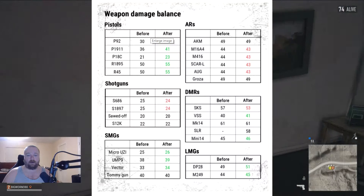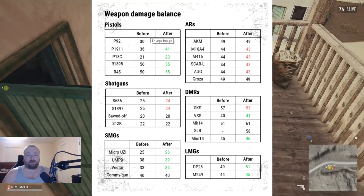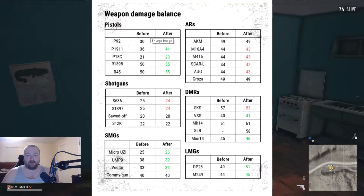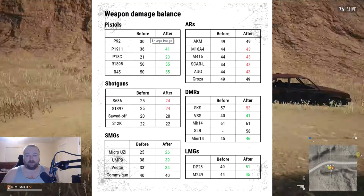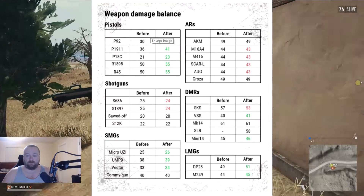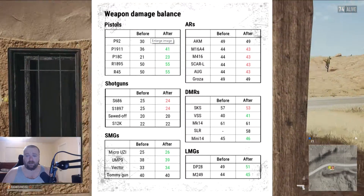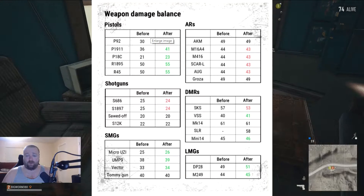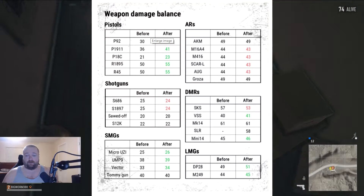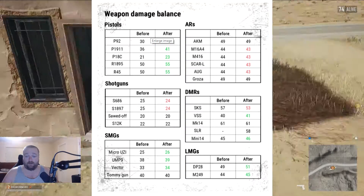All the pistols got a buff, most of the ARs got a nerf, and shotguns — the double barrel and the pump shotgun got a slight nerf of one point less. The sawed-off and the SK-12 stayed the same. The DMRs — designated marksman rifles — your SKS, VSS, MK-14, SLR, which is a new one they added, and the Mini-14: the SKS went down four points, the VSS went up one, MK-14 stayed the same, the SLR is new at 58, and the Mini-14 went up one. LMGs went up slightly in damage.